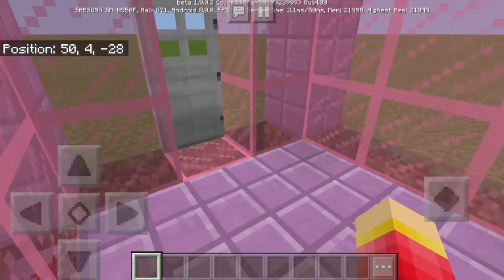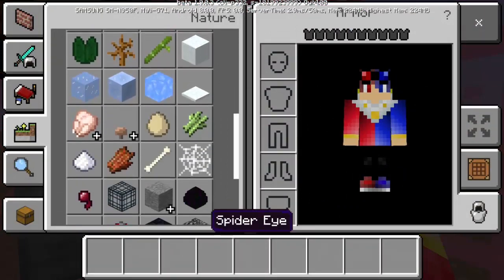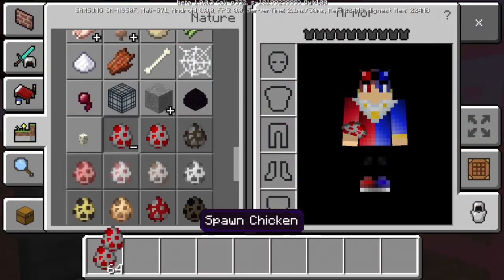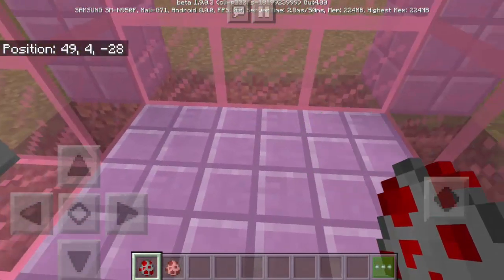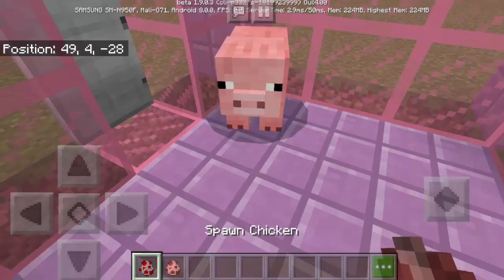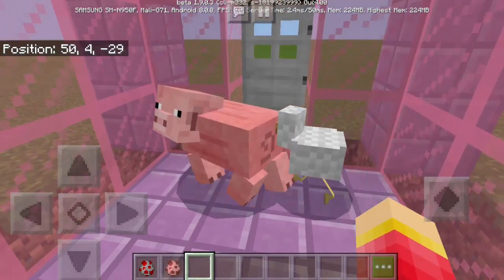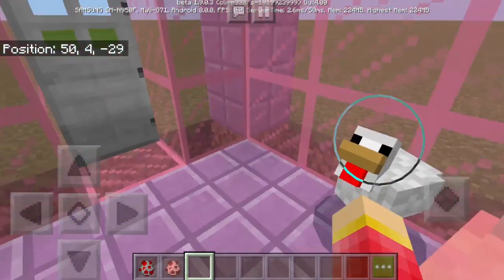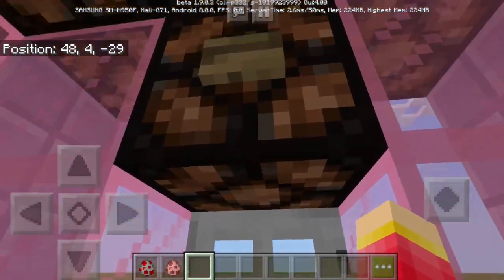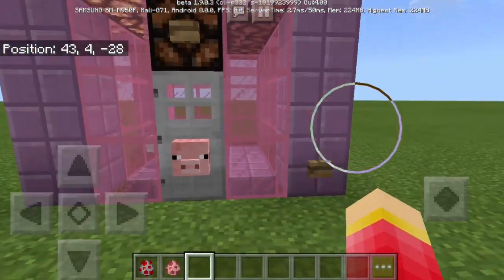And for this machine to work, all we have to do is to spawn here inside. Of course, we have the chicken and the pig. So these are the two mobs that we need for us to have the flamingos. You can see the pig is like the color of the flamingo — it's pink. And of course the chicken is a bird just like the flamingo. So we need these two for us to create a flamingo.